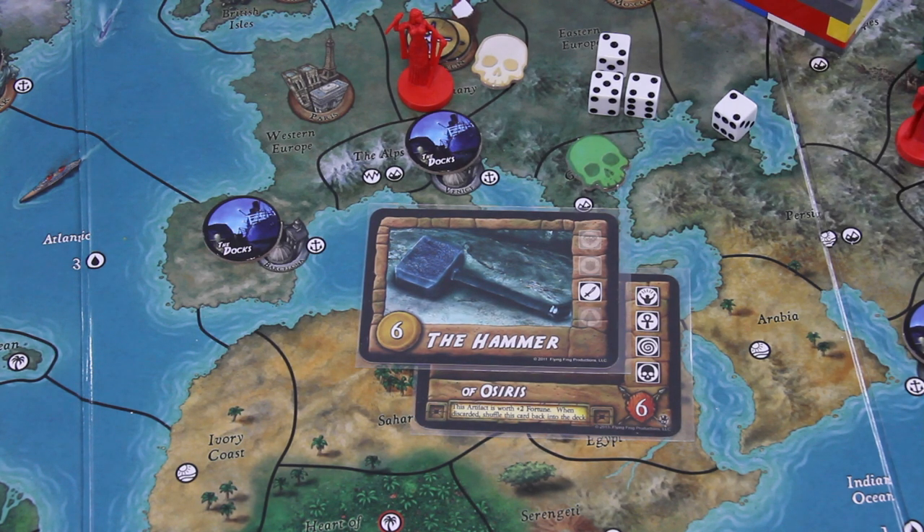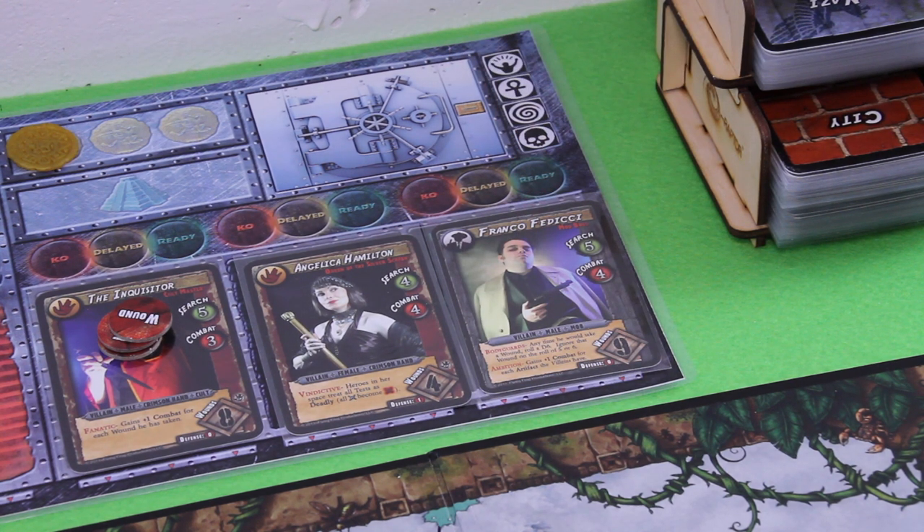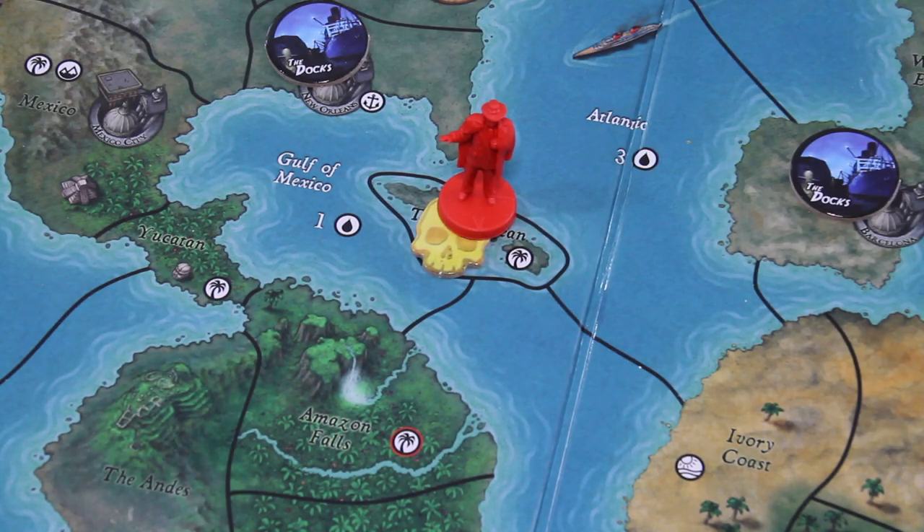Last but not least, Franco Fedici moves to the next highest adventure — the Amulet of the Damned in the Caribbean. He will not search for any treasure right away. Wow, what an awful second round. The first one was kind of okay, but now things are really going wrong left and right.